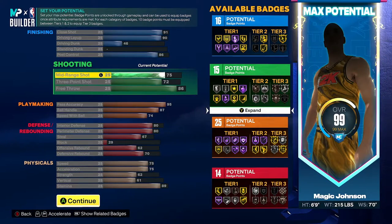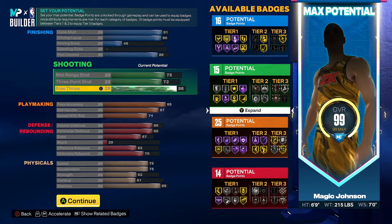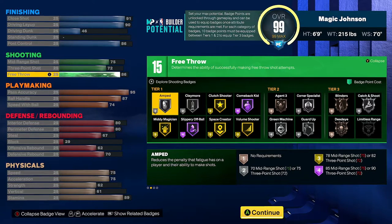Next up in shooting: 75 mid, 72.3 three, which isn't terrible, and 86 free throw. You get 15 badge points in the shooting category. Not the greatest three-point shooting, of course, but this isn't necessarily a three-point shooting build per se. So this is what you got.